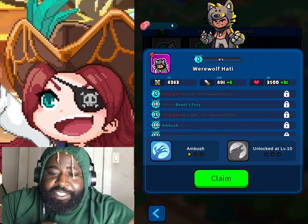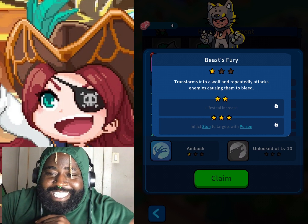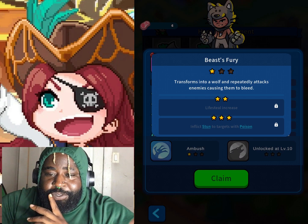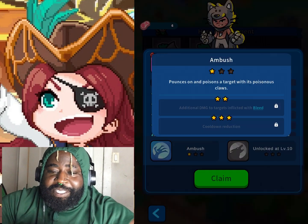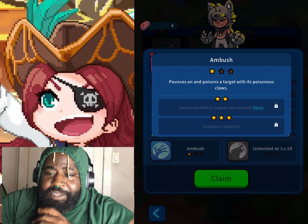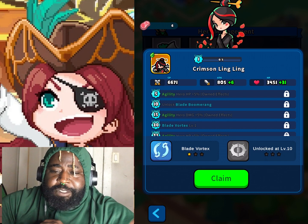He's not even a werewolf visually but we got Ambush - pounces and poisons a target with its poisonous claws. So another poison hero, which is pretty cool. Transforms into a wolf and repeatedly attacks enemies causing them to bleed. Two stars we get life steal and then three stars we get stun to the targets he poisoned.